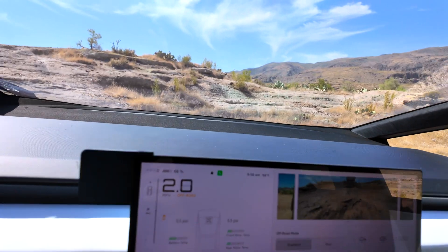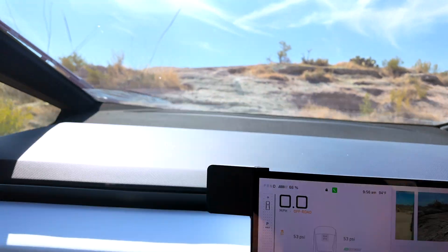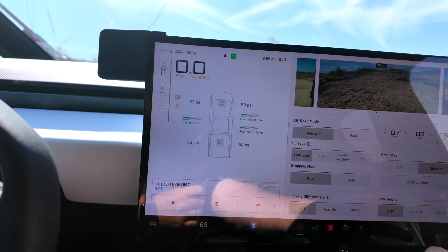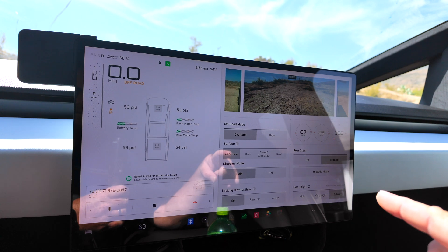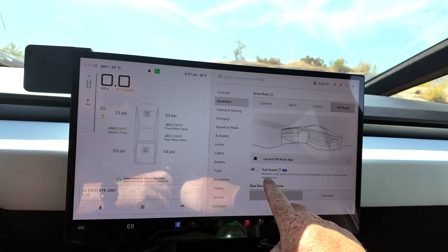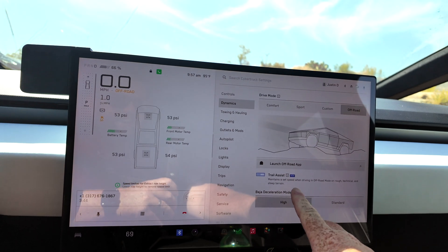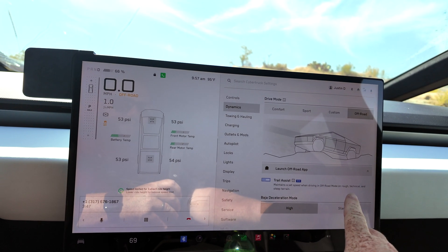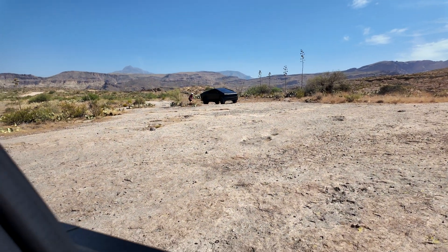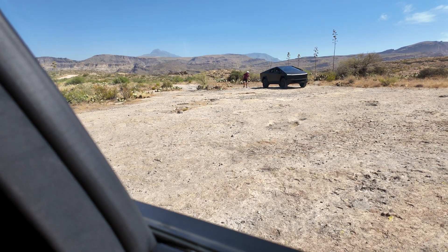I'm going to raise the suspension. This is actually a pretty real rock climbing angle. Let me raise it to extract for this part, and I'm going to show you something really cool — this was on a recent software update. Trail assist. That's what I'm looking for. Off-road mode on rough or technical and steeper. It looks so cool. I wish you could see Greg's truck getting off-road for the first time.